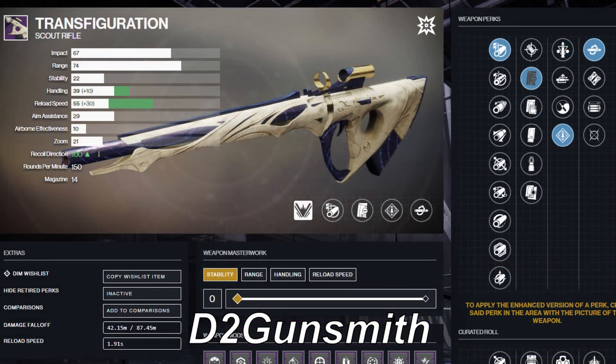If you're one of the lucky people who secured this roll with Drop Mag before it was taken out of the perk pool, it's time to dust it off. For those less lucky, look for Arrowhead Break along with either Tactical Mag or Alloy Magazine, and spec up with Scout Rifle Loaders, as fast reloading after securing a kill is essential.